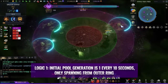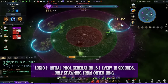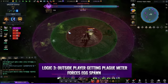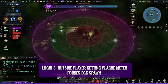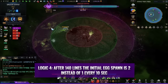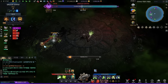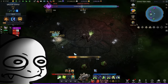The map is divided into three large ring groups. The initial pool generation is about one every 10 seconds, always spawning at the outermost ring. Each pool has an internal clock that expands it to the inner ring every 10 seconds. Outside players getting hit too much and receiving plague stacks will force a pool spawn, which can expand or create new ones on the outer ring. After 140 bars, the initial pool generation increases to 2 every 10 seconds. Clear eggs as fast as possible — if nobody can clean properly, your team is doomed.